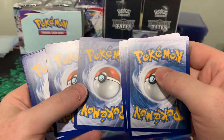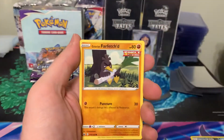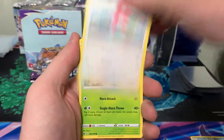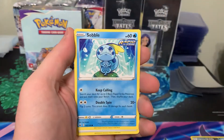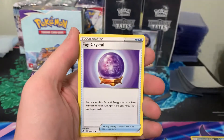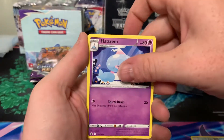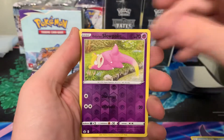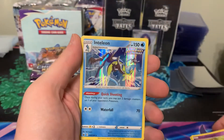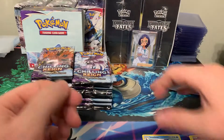Look at those corners — look a little beat up. Pack two: Delibird, Farfetch'd, Porygon, Heracross, Sobble, Energy, Thwacky, Fog Crystal, Hatterene, Slowpoke, and a Hollow Rare Atelion. Not too bad.